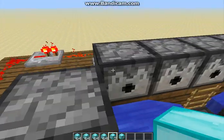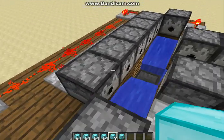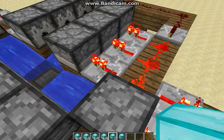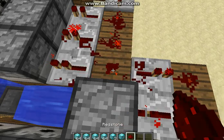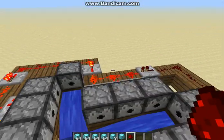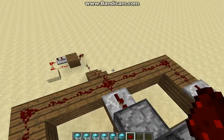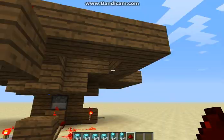It pulses into all these dispensers, which goes into the water stream, which goes into the hopper, which goes into the dispenser below it. The only problem with the design right now is you have to break both sides and replace it.